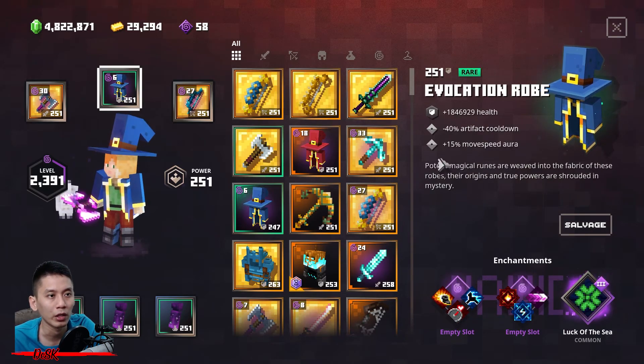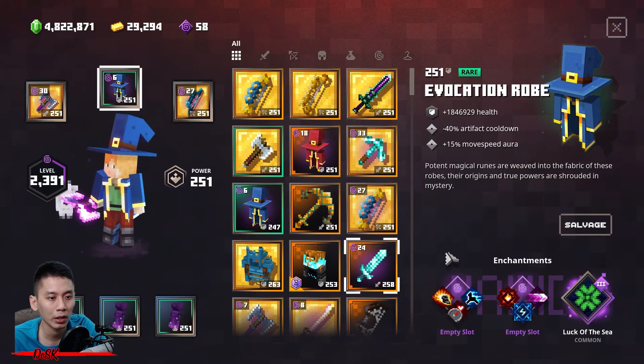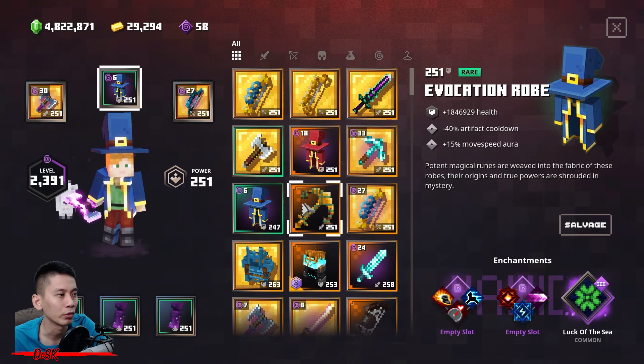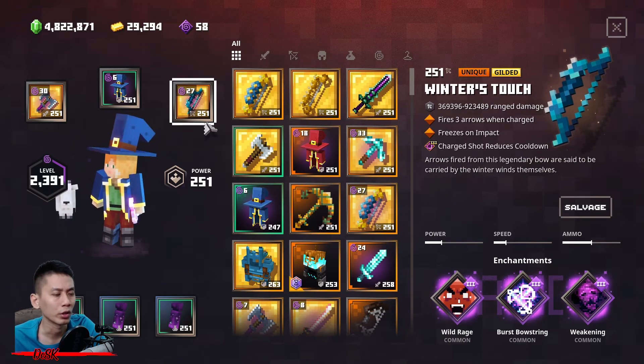As for the armor, I highly recommend you get the Evocation Roll because of the ability it has — a 40% artifact cooldown time — so that you can activate your artifact much faster and you can run slightly faster. As for the enchantment, you just need Light Auto-C. With Auto-C you will have a slightly higher chance to turn a rare rock into unique.